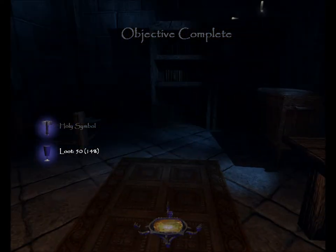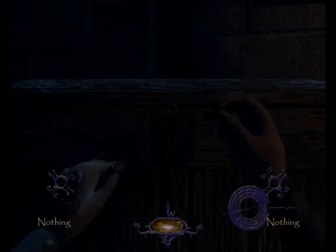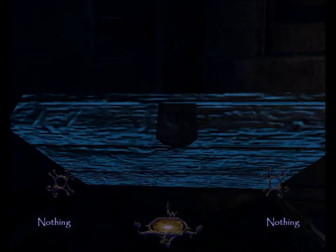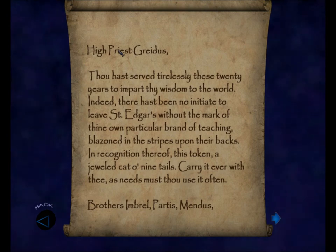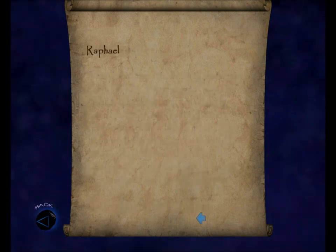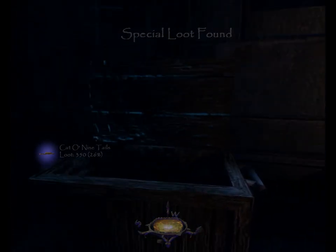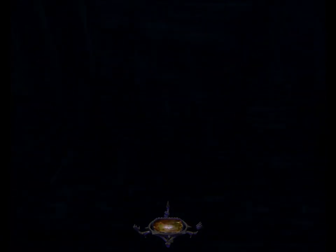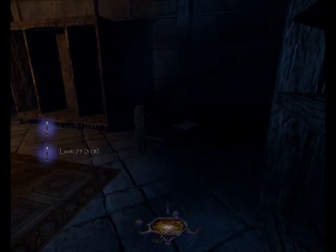On the table there's a silver goblet worth 50, brings my total to 14%. Over here we find a chest, which we can pick open — right, left, left, right. Inside we find a note: 'High priest, thou hast served tirelessly these 20 years to impart thy wisdom to the world. Indeed there has been no initiate to leave St. Edgar's without the mark of thine own particular brand of teaching blazoned in the stripes upon their backs. In recognition thereof, this token — a jeweled cat of nine tails — carry it ever with thee as needs thou must use it often. Brothers Imbrel, Partus, Mendus, Raphael.' So let's grab the cat of nine tails — worth 350, brings my total to 26%. That's the second piece of special loot. On top of his bookcase, being careful not to hit the junk bottles of wine, there are two gold candlesticks worth 75 each, bringing my total to 31%.